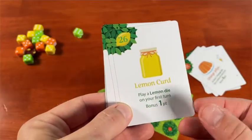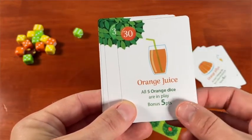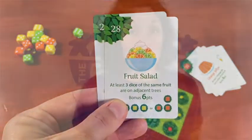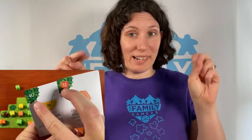But wait, that's not all. On the back of every card is a recipe challenge. Pick two of those from the unused nine cards when separating out the deck to play. If you fulfill the condition on each card, you'll get bonus points, but the two cards combined will also give you the score you need to beat to win the game.